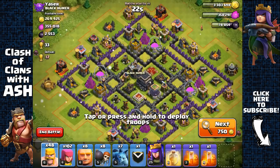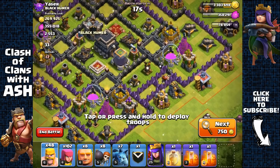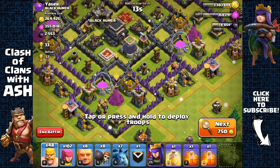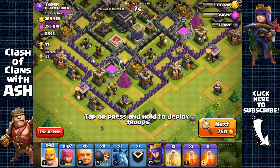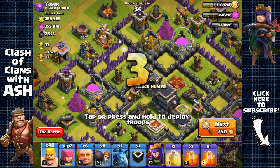Here we have 2500 dark elixir and it's fairly easy to get, but no jump spell this time. We can attack from the south and have our archer queen move towards the right to get to that dark elixir. It's gonna require a bit more work, and that clan castle is also unlurable.